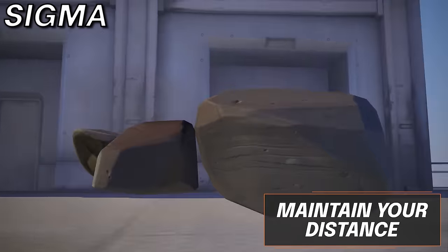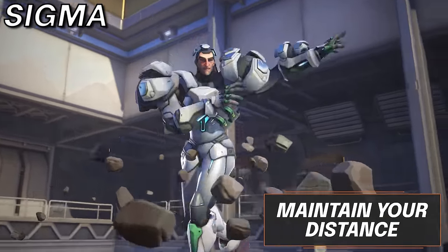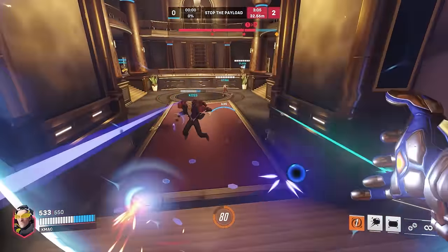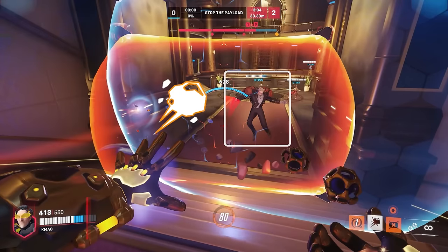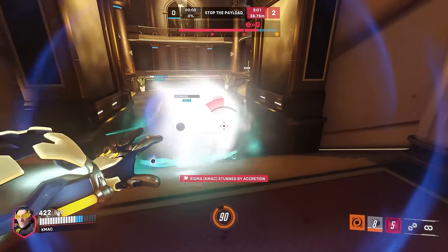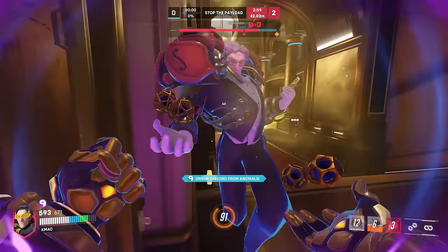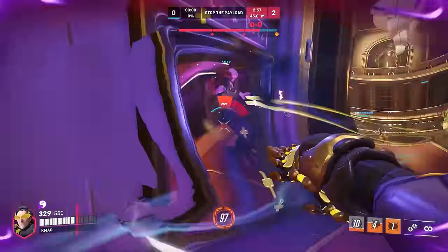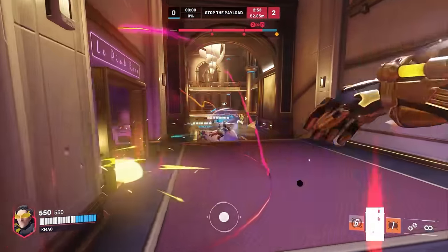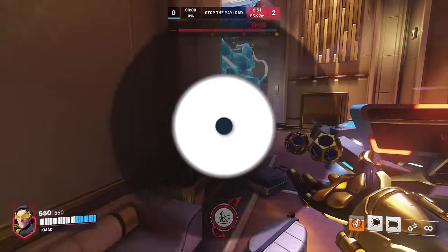Now for Sigma, maintain your distance. We never want to see you blasting enemies with your balls of damage from melee distance. Your entire purpose is to maintain space away from enemies and output consistent damage, and closing in would only put you in harm's way. The only time you should really be pushing up into an enemy who isn't already on the brink of death is if you need to cancel an important ability with your rock, as being in melee distance will make your rock near unmissable.